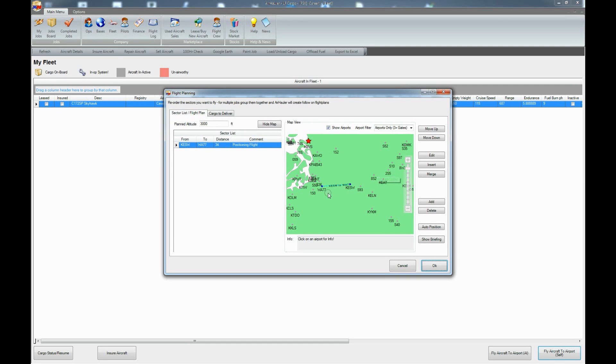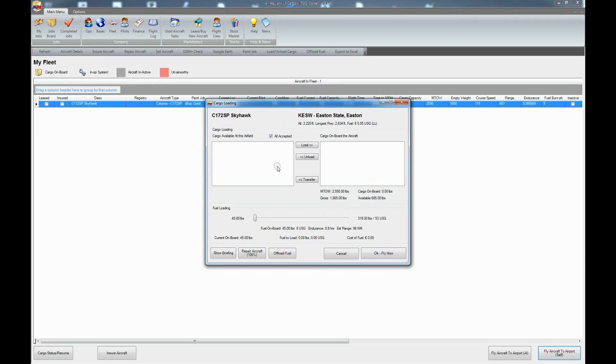I type in the airport ICAO code, select it, and you can see this is the positioning flight — that's fine. There's no cargo to load. I'm going to set two hours of flight time, which is more than enough for this flight, and then I'll start up FSX and we'll see each other in the cockpit.